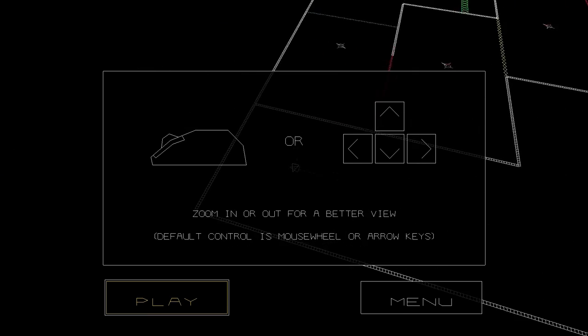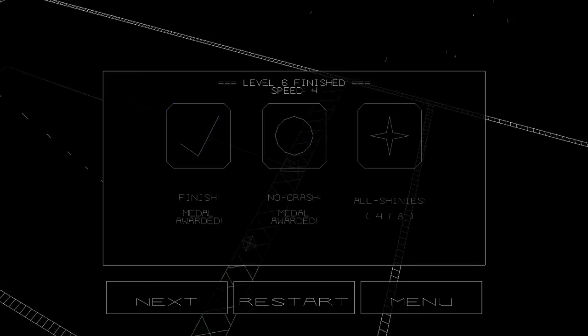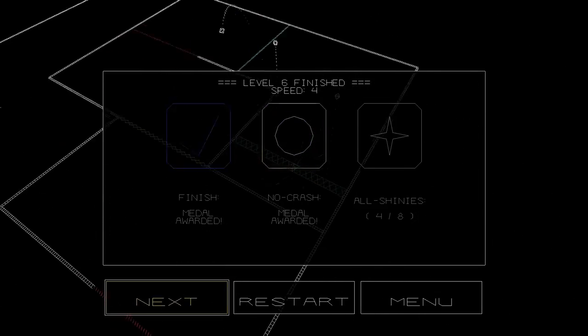Zoom in and out for a better view, or you can use the arrow keys. So we can do this. Oh no! Okay, I kind of want them. There we go. And you can zoom in. Look, that's our triangle. I'm using my mouse to indicate where it is, but you can't see my mouse.